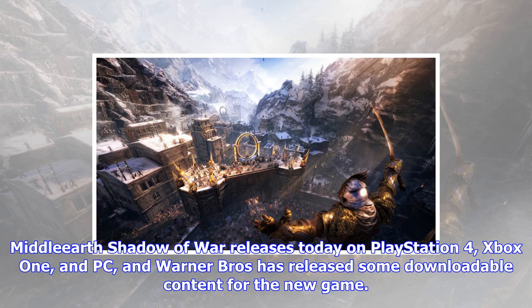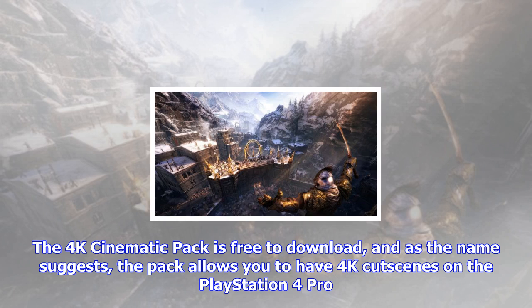Middle-earth Shadow of War releases today on PlayStation 4, Xbox One, and PC, and Warner Brothers has released some downloadable content for the new game. The 4K Cinematic Pack is free to download, and as the name suggests, the pack allows you to have 4K cutscenes on the PlayStation 4 Pro. You can download the pack from the PlayStation Store.